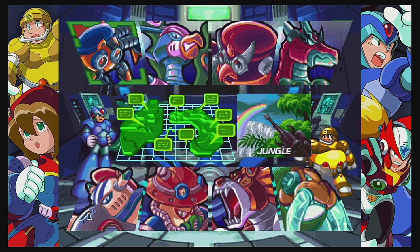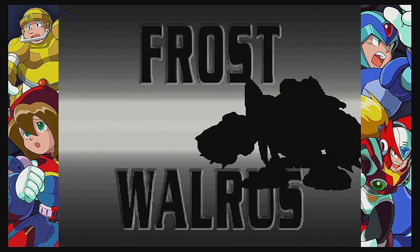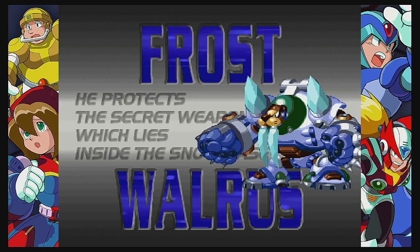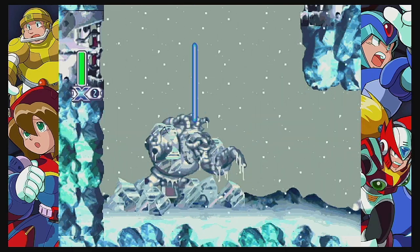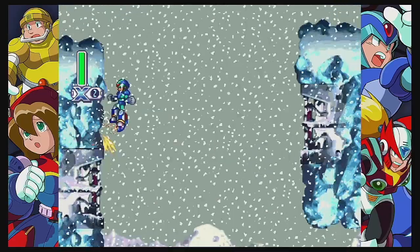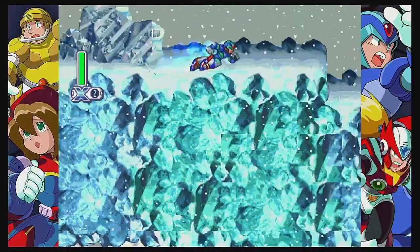So yeah, places to go — to the snowbase, where we can meet. He protects the secret weapon which lies inside the snowbase. I love how the first thing we see is this corpse ice sculpture — I'm not sure which — of Blizzard Buffalo, the guy who gave me so much trouble yesterday.